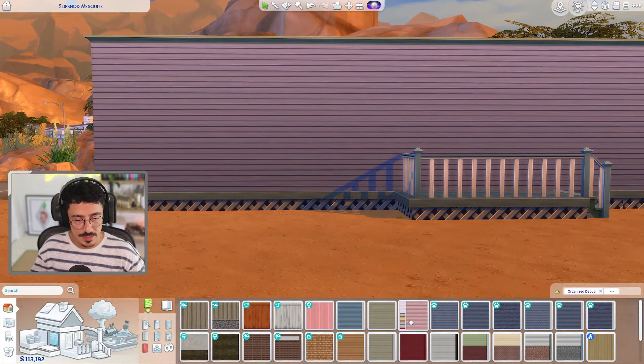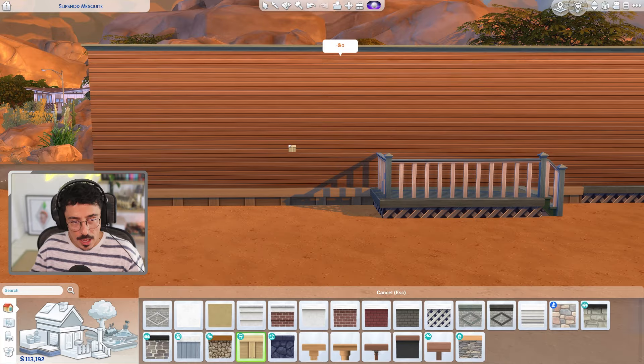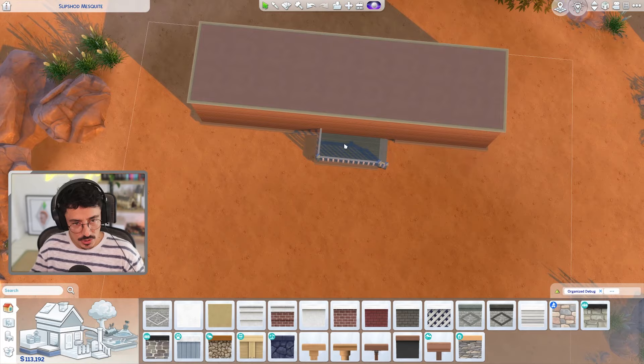I had a little play around, and this is what we're going to do. We're going to use this siding here that came with Growing Together — I just think this will work beautifully in this landscape. And I'm going to put this around as well — this is the Get Famous Foundation. I just think this would work quite nicely with the vibe I'm going for.